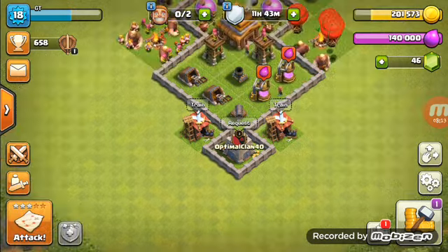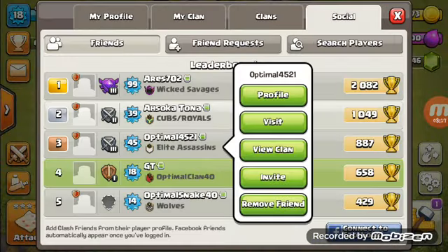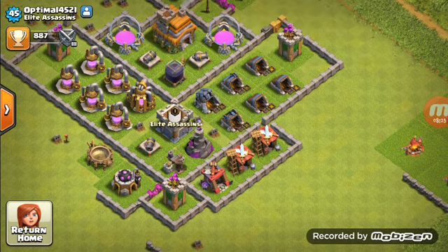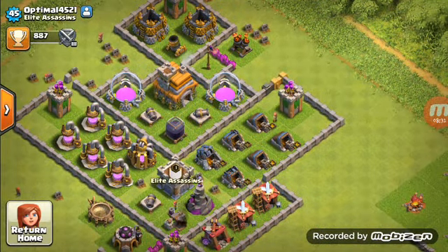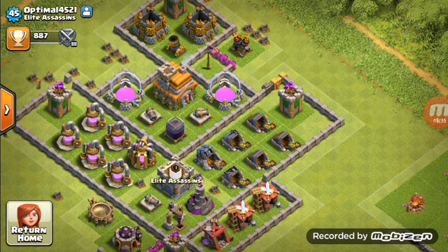First place has 807 trophies, which isn't that bad. On my primary account I have around 887 now, which means whoever attacked my village won — I had 904 trophies, so they got around 20 trophies from me.